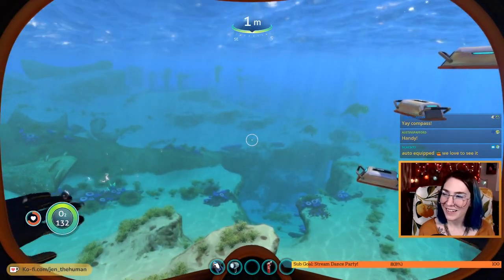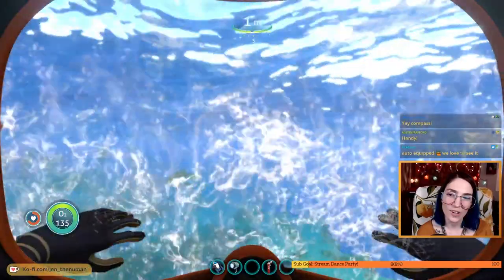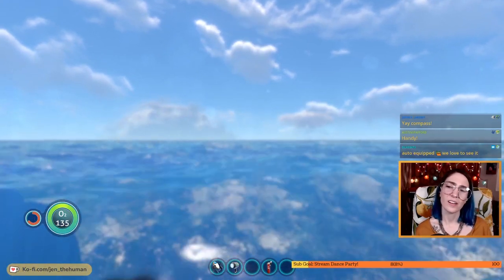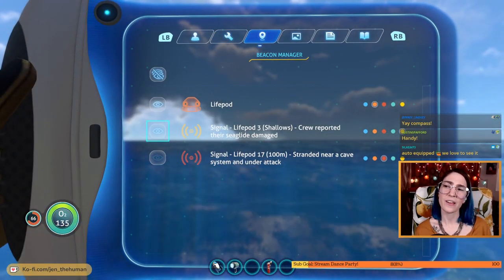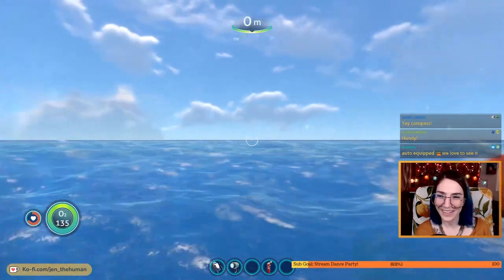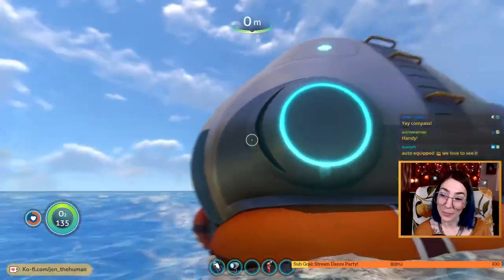Excellent. Let's go. So they gave us instructions to get to... why can I never surface properly? To get to something based off where life pod four was, but where's life pod four? Are we life pod four? Hang on — we're five. Probably good to remember what number we are.